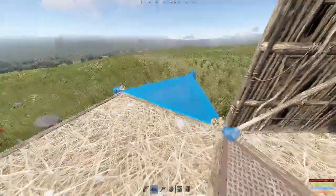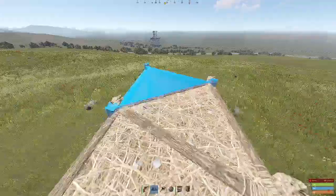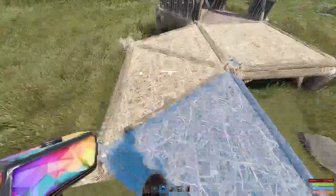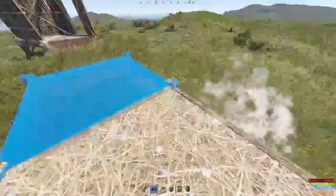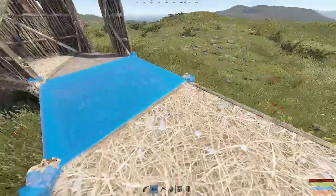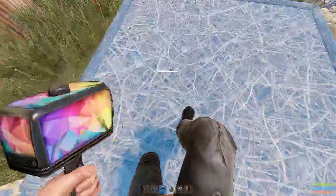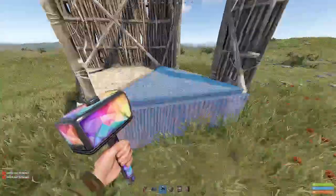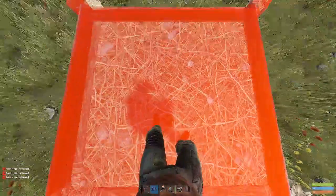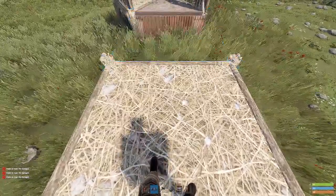Upgrade this foundation. Then go 9 triangles out, place a square. Place a square, demolish all your extra twig. Then go back squares again. For this last square, make sure it connects to this twig square right here and not the sheet metal triangle. Just look down and slowly bring your mouse up until you can see that it could be placed.